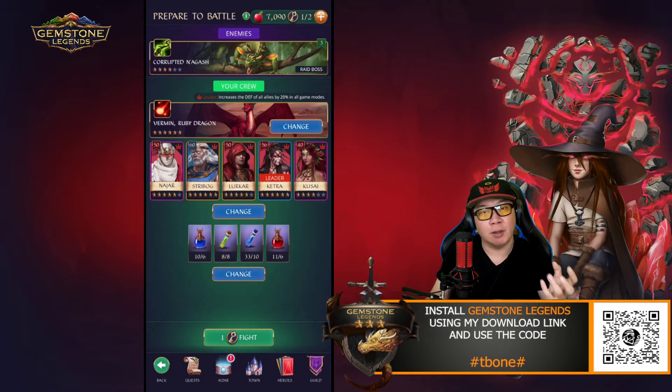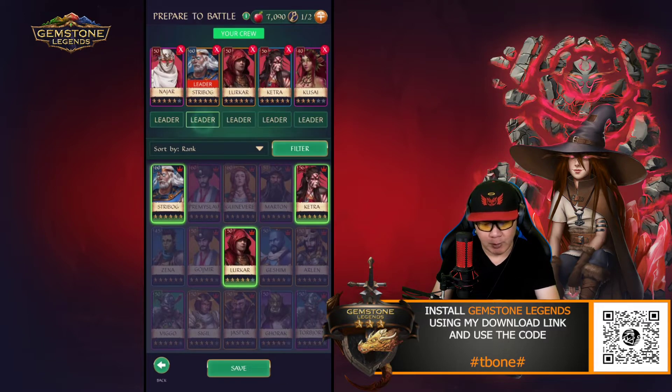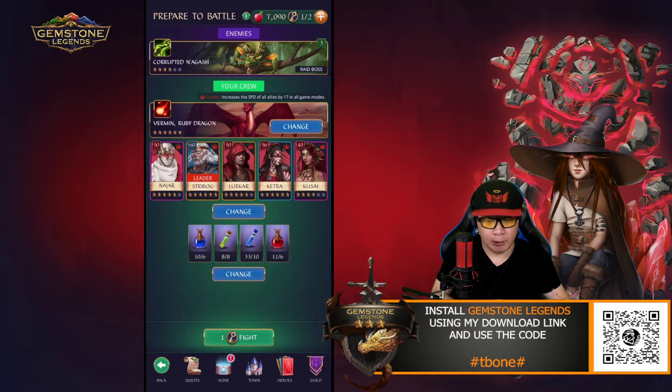This combination will give you 100% mana for your heroes. Bring one slot of Toxic Vial — bring the small one because you can bring 8 of them. Make sure you also bring a health potion. We're going to change our leader as well.